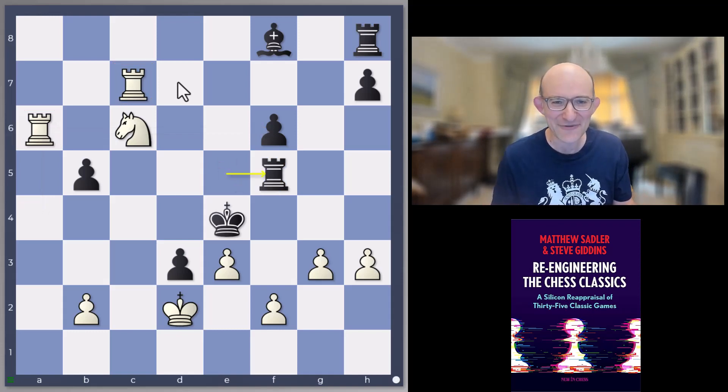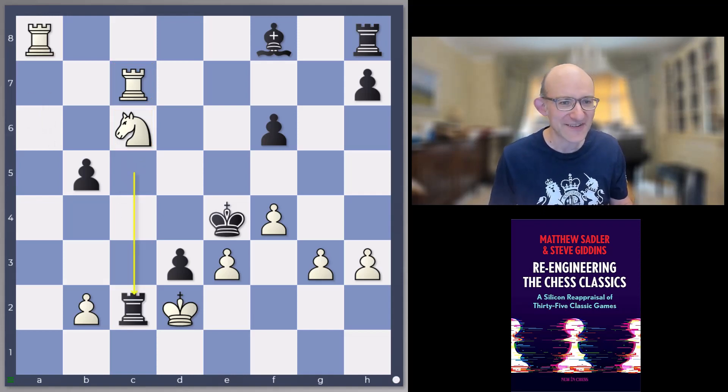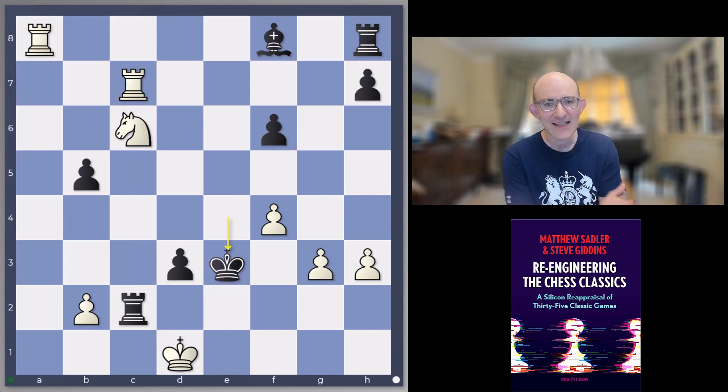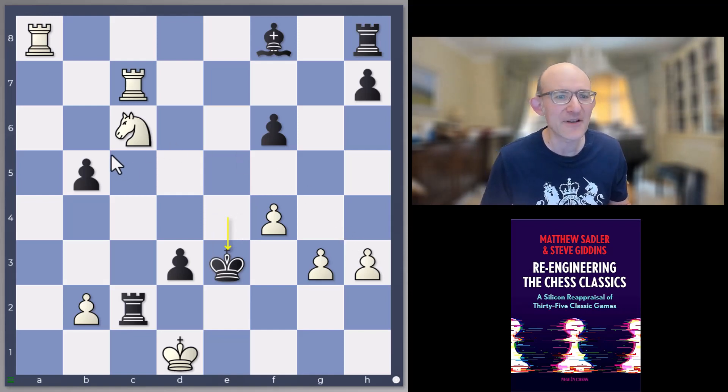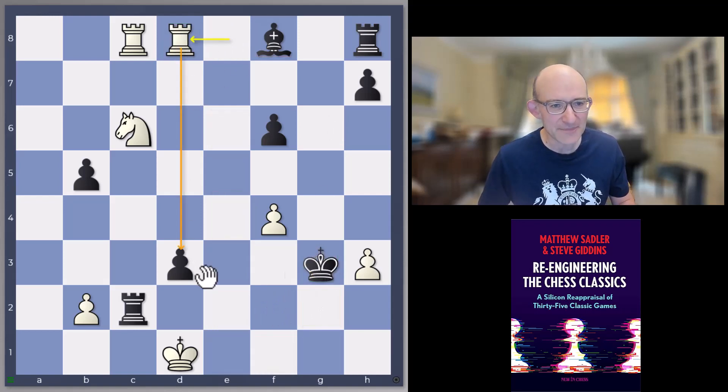Rook f5 was Janowski's reply, which is actually quite strong — threatening rook takes f2. Marshall played f4, which is already a little irritating; you can't go f3 check anymore. Now rook c5, and unfortunately the knight on c6 is pinned to the rook on c7. Black is threatening rook c2 check as well, so I can imagine Marshall felt a light feeling of panic. That probably didn't get better when rook a8, rook c2 check, king d1, king takes c3 was played. Now there's only one move white can play: rook a check, to chase the black king away, then rook cc8.